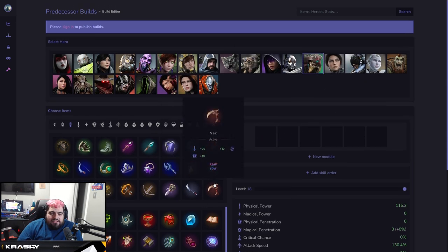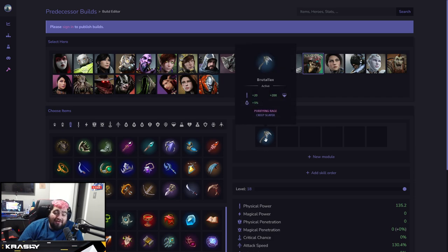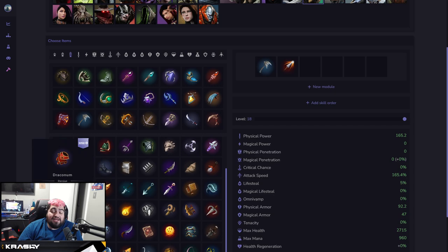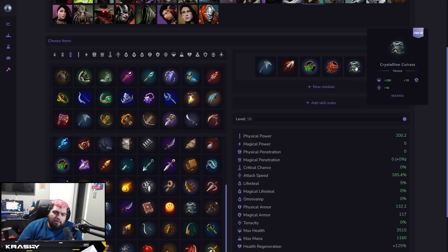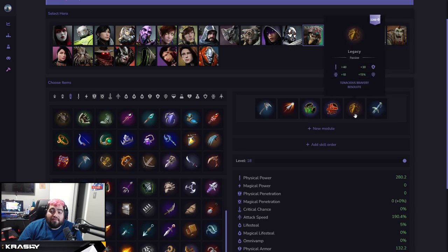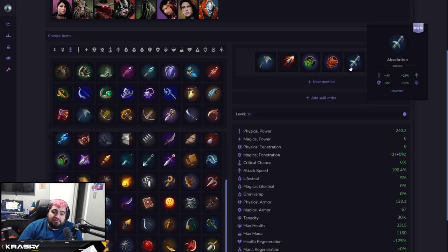For Chimera, I almost always build Brutal Axe for a bruiser build — it's a double cleanse that works really well. For a damage-focused build, I go Skysplitter into Raiment into Draconum. From there, if you're getting blown up by magic, go Crystalline Curious. If you want to stay on the offensive side, go Legacy or Absolution. It's a mix of a carry item, a tank item, and a fighter item — that combination is what makes a bruiser build.